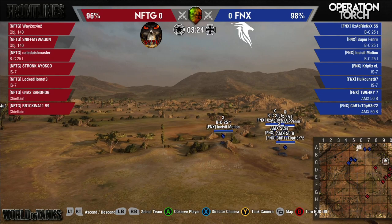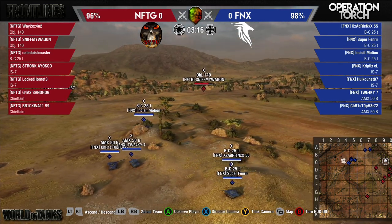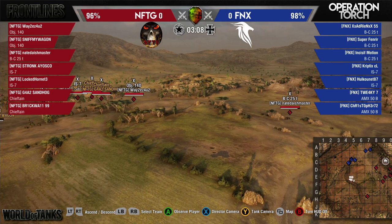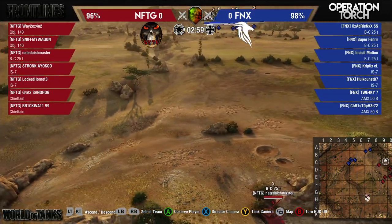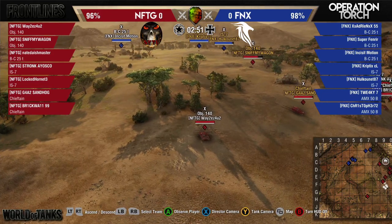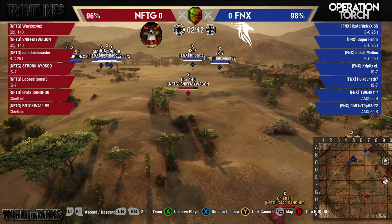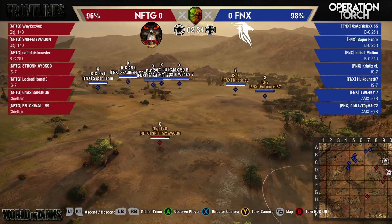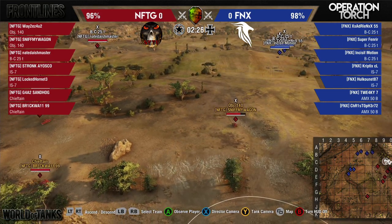Both teams playing cautiously and defensively. There's only three minutes and twenty seconds left and we're still at 96% to 98% health. One of these teams has got to make a move otherwise it's going to be a very low-scoring game. Phoenix had a perfect day yesterday, so it's really NFTG that needs to claim these points — especially if they didn't have a perfect series in their first game today.